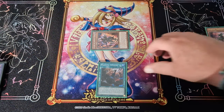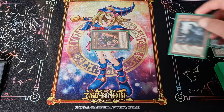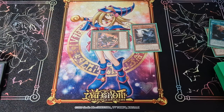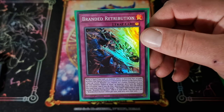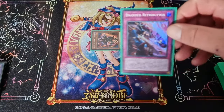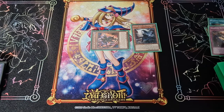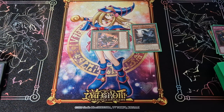Then your Branded Opening goes to the grave. You can normal summon your Guiding Queen, and that'll let you send a Branded card to the graveyard. The best way to do it is to get it to the graveyard as soon as you can, because then you'll add your Branded Fusion back at the end of the turn.